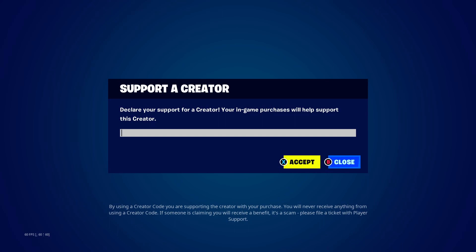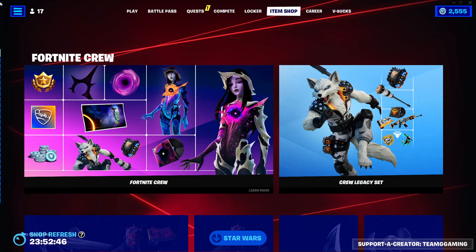Use code — yeah, use this code. Team G Gaming. Use that. Bye.